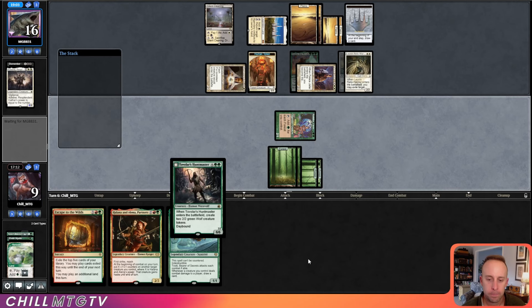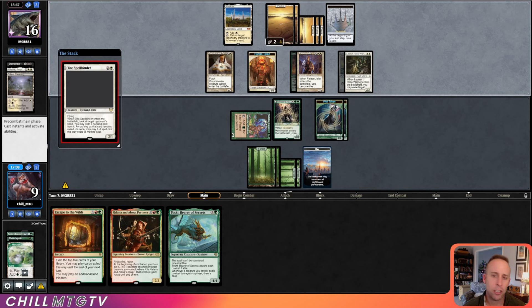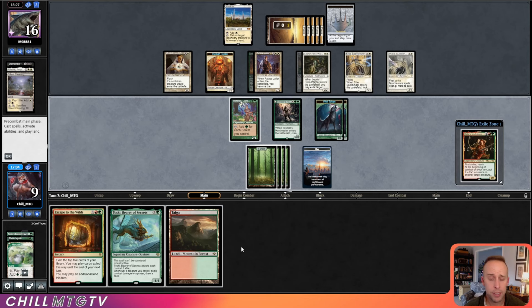At least we draw Tovolar, which is not legendary — pretty important — and gets us some blockers and consequently more attackers. We just need to get that Kogla back. If we can get the Monarch back, we have a chance. Elite Spellbinder — another blocker for our opponent. They take Halana and Elena, then play Thalia. A lot of blockers.